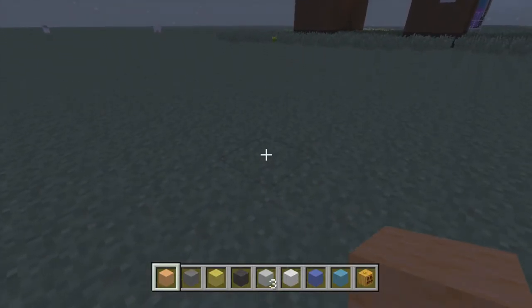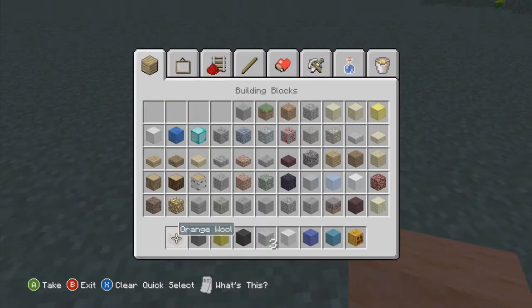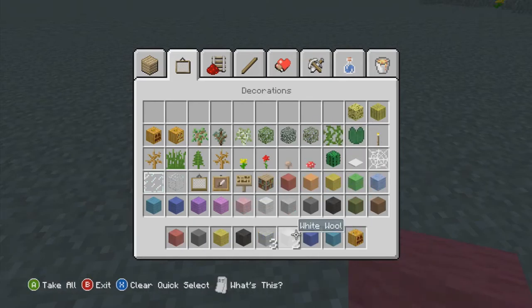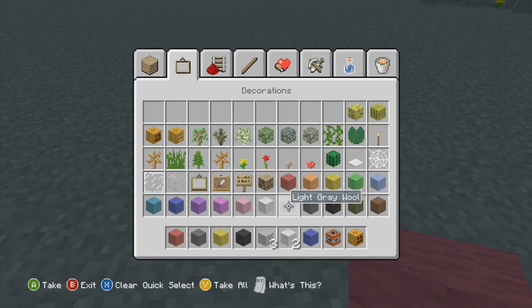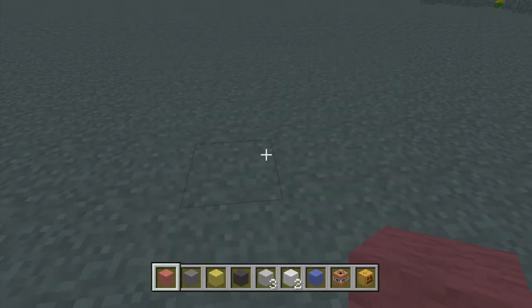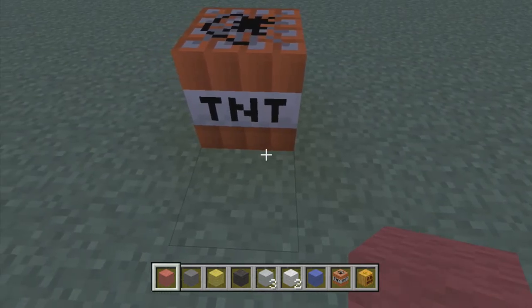Hey everybody, Frankie once again doing a let's build. Today is actually a viewer-requested video — I'll show the comment right here that shows I've been asked to make a giant TNT block. I will go through with you to show you what you will need. I've actually built this before, and it requires every shade of gray — well, there's only two shades — and then white wool, black wool, red wool, and of course get a TNT so you can work off of it.